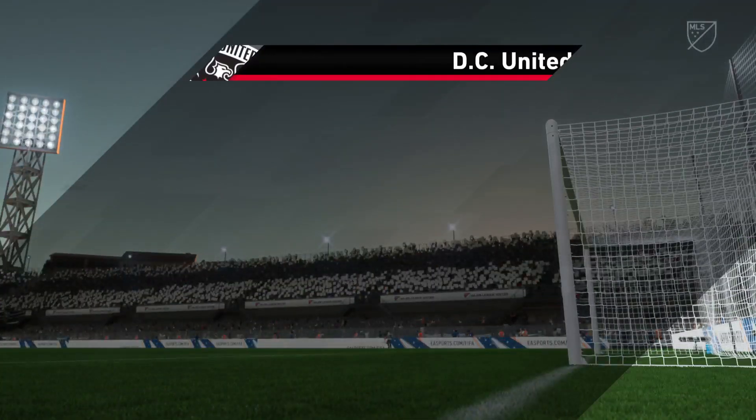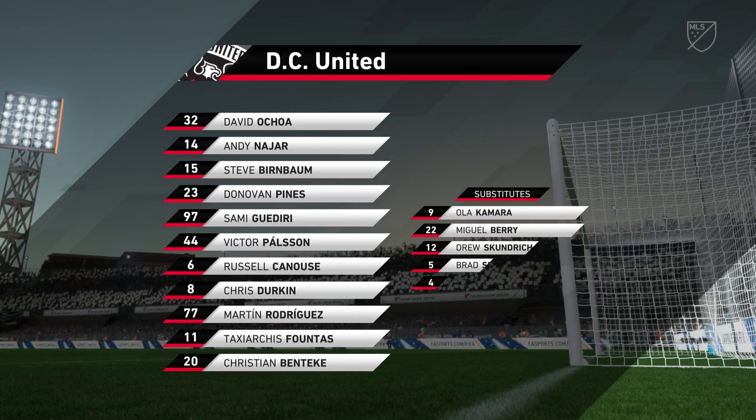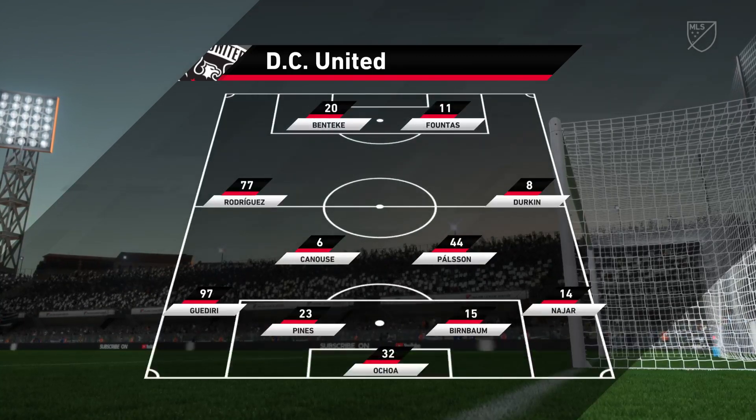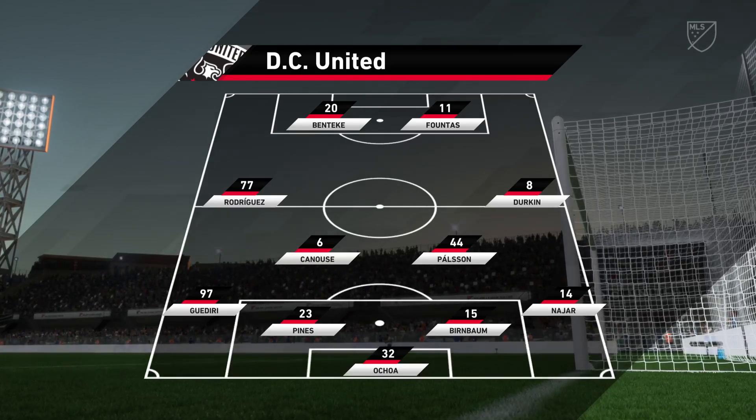The initial 11 for the home side. The 4-4-2 system relies on good combinations all over the pitch — the front two, the central midfield pairing, the full-back and winger, and of course the centre-backs. If you can get these combinations right, you'll have a good team.